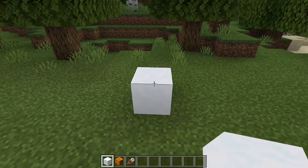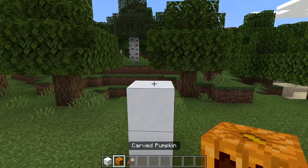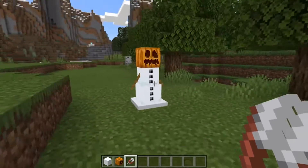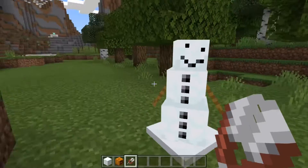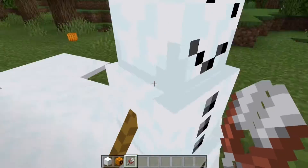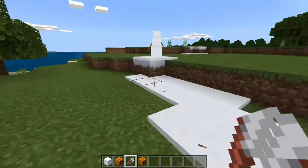Number four: if you don't already know how to make a snowman, it's just two blocks of snow with a carved pumpkin on top — but that is actually not the hack. If you take out some shears and shear the head of the snowman, it will actually take the pumpkin off, and it looks like a normal snowman, which is actually really cute.